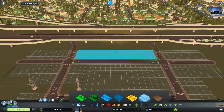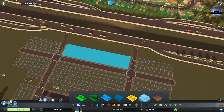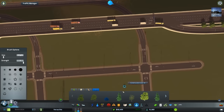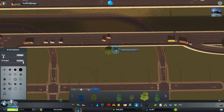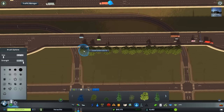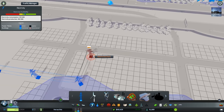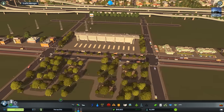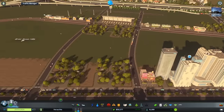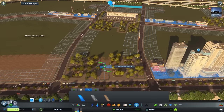Maybe we can make a gap in between for some offices — or should we just leave it as is? That should be fine. We'll place some trees as well for some soundproofing from the highway. We might need to hook up some power. We're gonna need to join this up — as you can see, I'm absolutely all over the place at the moment.